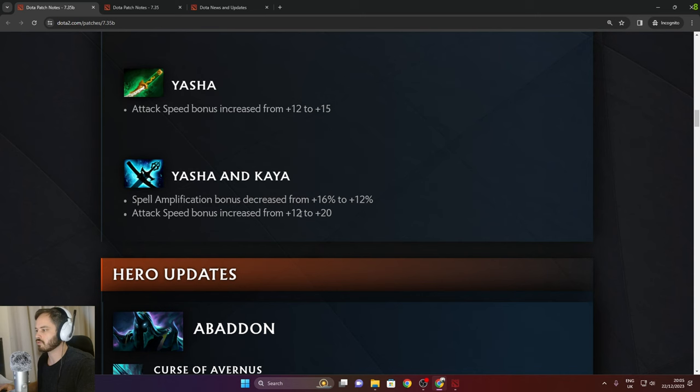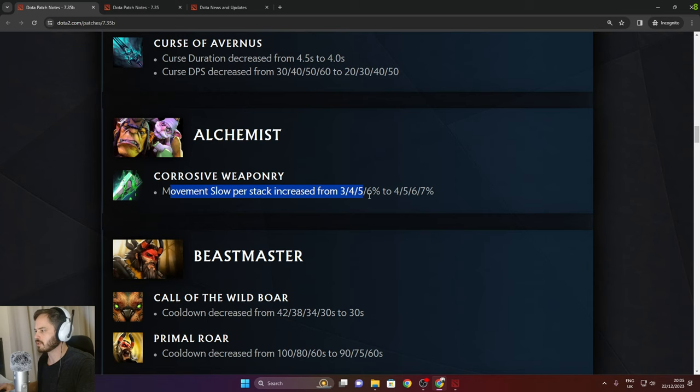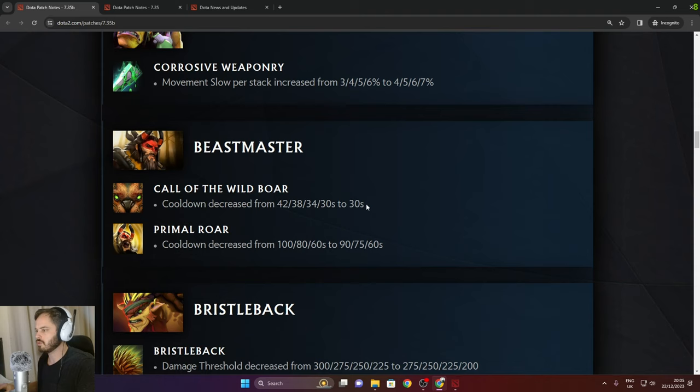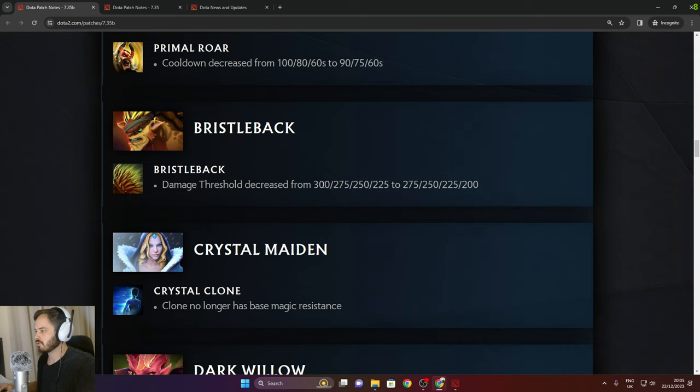7.35B hero changes: Abaddon Curse of Avernus duration decreased from 4.5 to 4 seconds, DoT decreased to 50 from 60 in late game. Alchemist movement slow increased to 7% in late game. Beastmaster cooldown decreased to 30 seconds early game but same late game. Crystal Back damage threshold decreased, so 200 in late game.